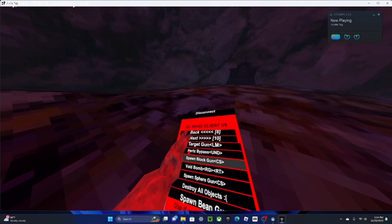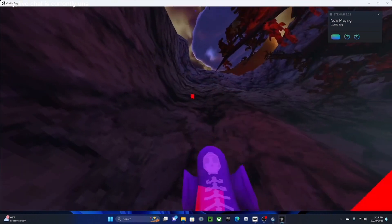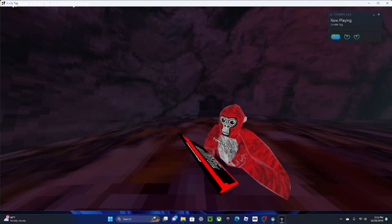Spawn block gun — I don't know what this is for. Oh, it just spawned a block, that's cool. Ghost walk.